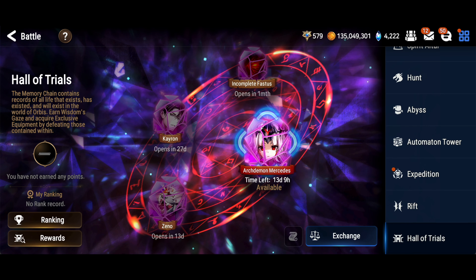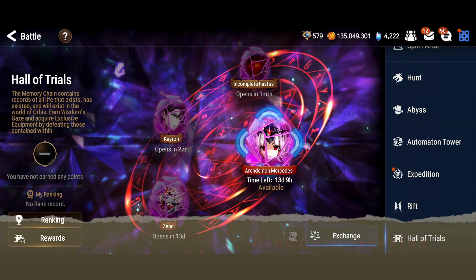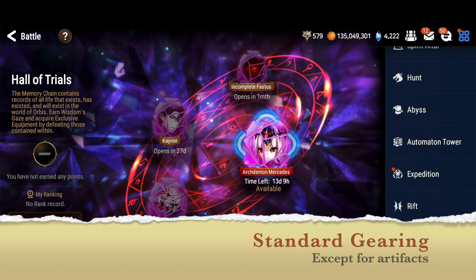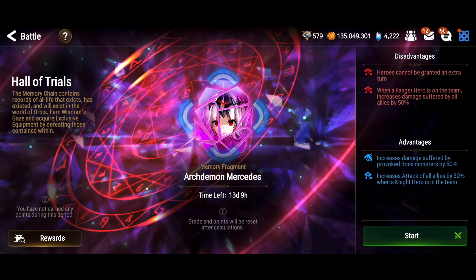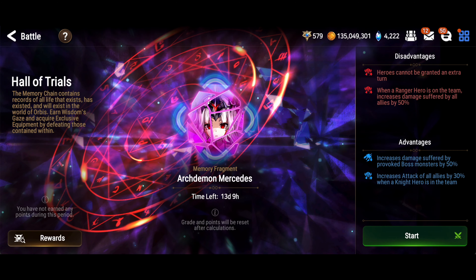As with all SSS Plus Full Auto teams, I did my best to use units that don't require changing them from their normal gear loadout. If you change the gear up a little bit, you'll have a higher success rate. The gimmicks for this week are: extra turns are turned off, making Kitty, Clarissa, and units like that not so good.